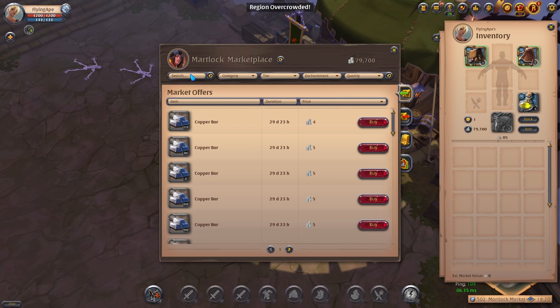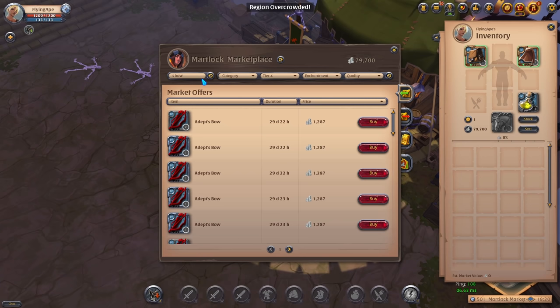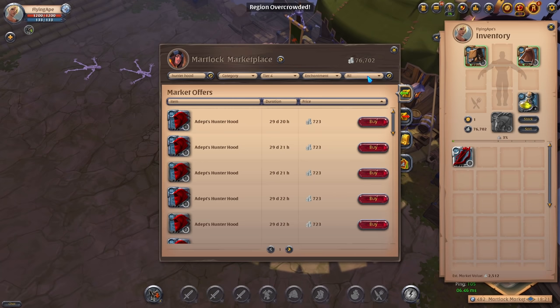The build we're going to buy for corrupted dungeons is as follows: we want a tier 4 regular bow — type in 'Adept's Bow' and you'll get it on screen. No enchantments, but go for excellent quality since we'll have some PvP. We also want a Hunter Hood — buy an excellent one — and for the armor we want a Cleric Robe, and finally Guardian Boots.